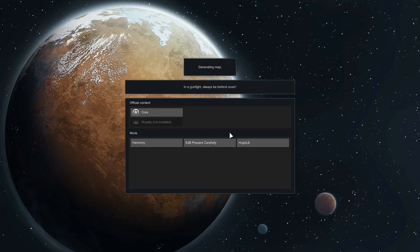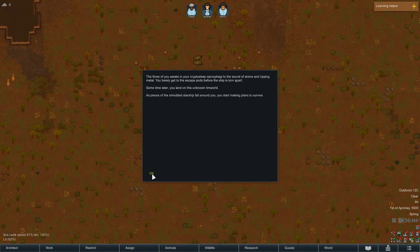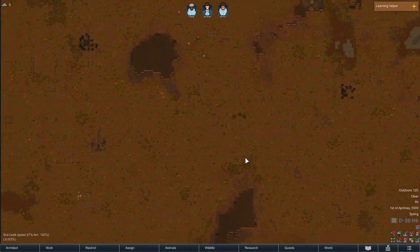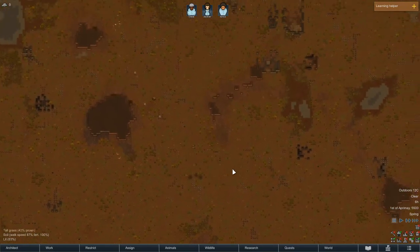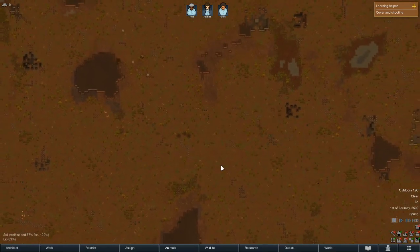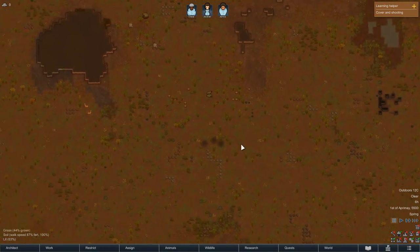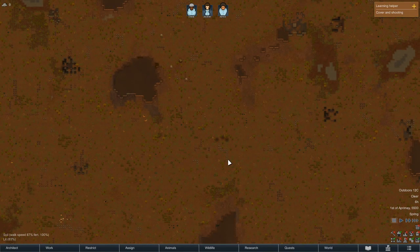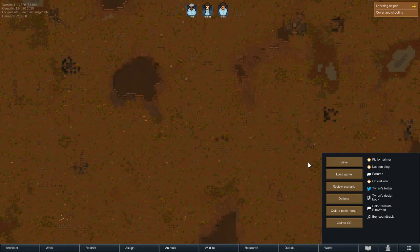Don't try to be so OCD about it that you can't generate exactly who you want, because the odds of that are pretty slim. So this is our area — we're going to go into base planning and start getting our colony situated in the next episode. That's RimWorld for this time — see you guys next time, hope you enjoyed!